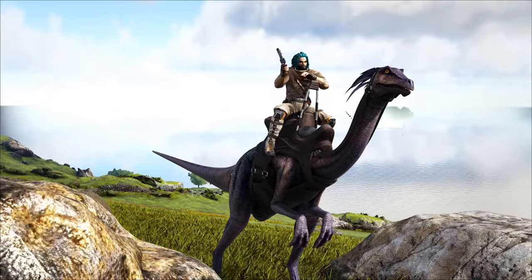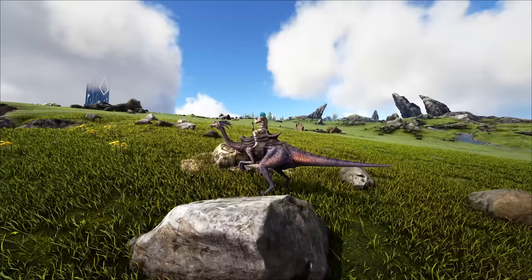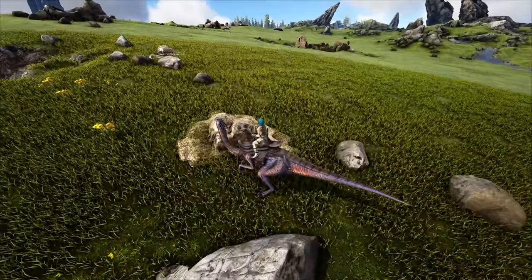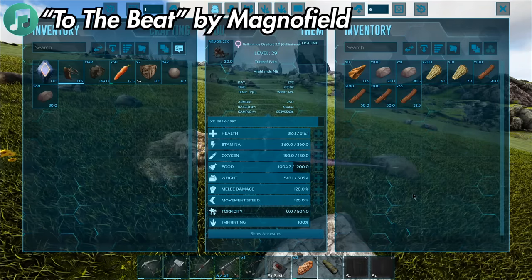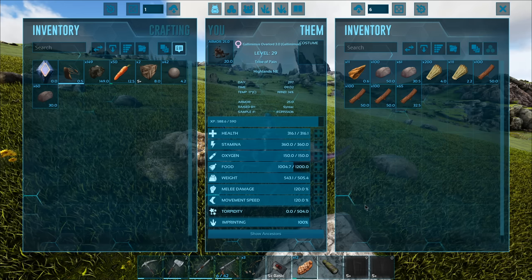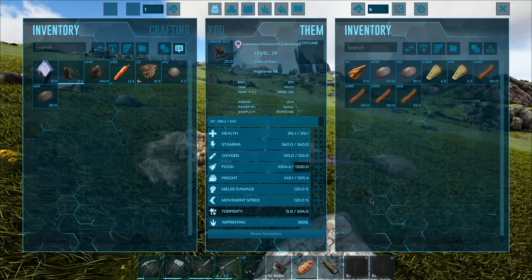We're back with more of the Hunted series, and we have a brand new Galley Mimus. This one's actually better than the last two that died in the last episode. Unfortunately we lost our original galley and then we lost the replacement too. It was a really bad day, but we're just going to ignore that and push on through because this one has 100 imprint.